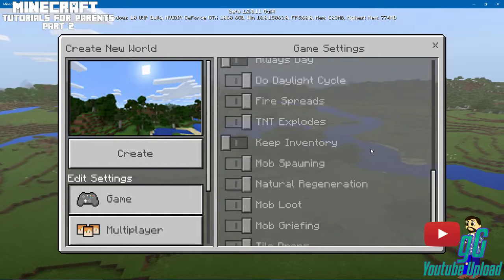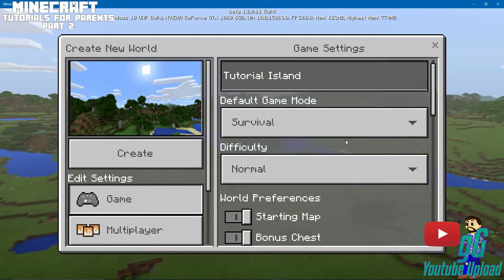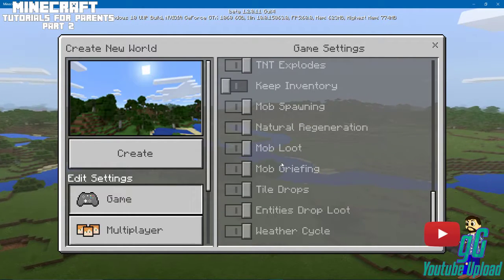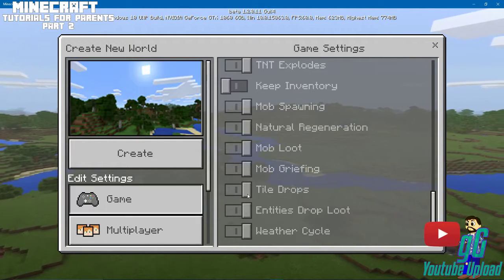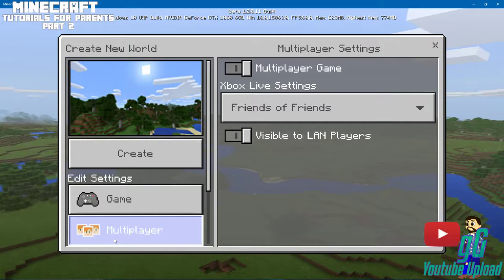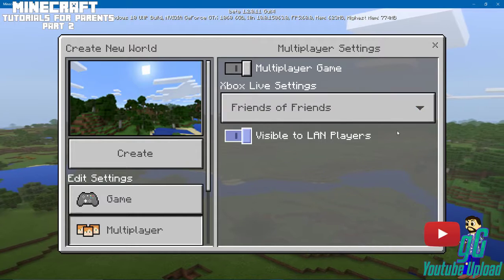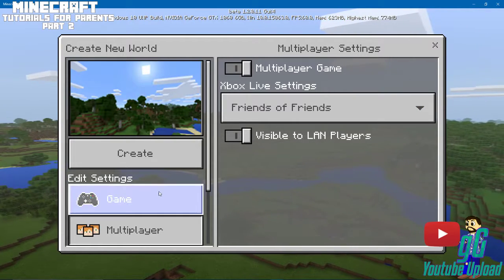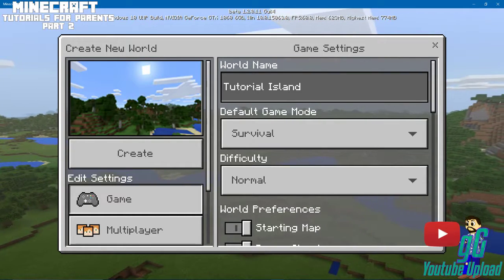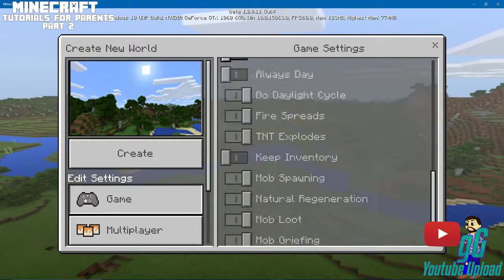Some of these options I think you have to change carefully. I'm not sure why it's not giving me these options right now. Let me check. Then we have Multiplayer, which allows you to play with friends — Xbox Live, friends of friends, that kind of thing — but we're not going to do that, we're just going to play solo.